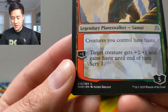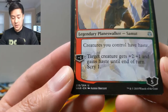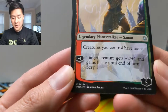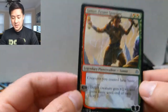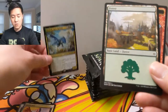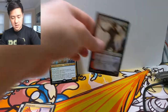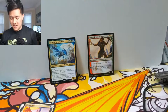Here's Samut — I haven't seen this one before. Creatures you control have haste, that sounds really good. Then for minus one, target creature gets plus two plus one and gains haste until end of turn. Samut sounds really good! Right off the bat we have a mythic — an Azorius epic hybrid. Let me put some of these cards over here.